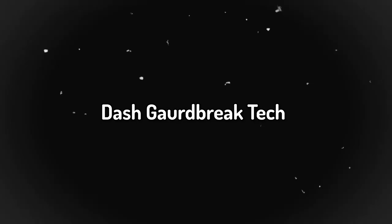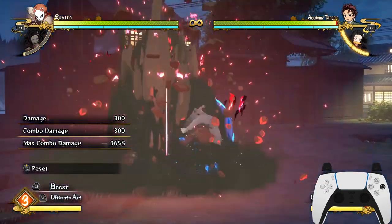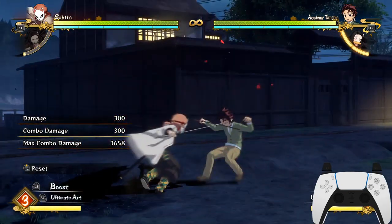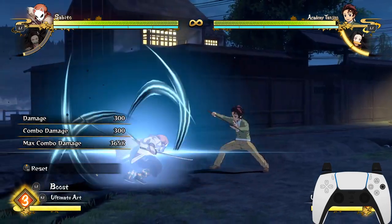Dash guard break tech — there's a way to guard break your opponent even faster rather than just doing the standard heavy attack. All you have to do is dash, dash, dash using your support.